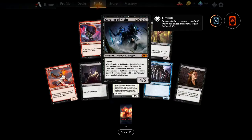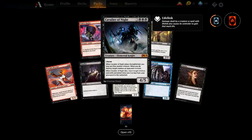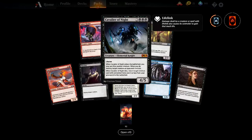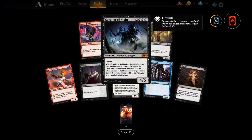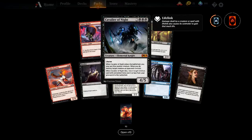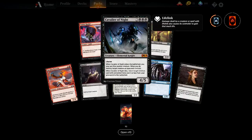It's a five-mana 4/5 with lifelink, and you get to destroy another creature as it enters the battlefield. Technically one black mana more than that nasty hound that used to destroy things as a 2/2 — quite nice, actually. You can tell why that's mythic.